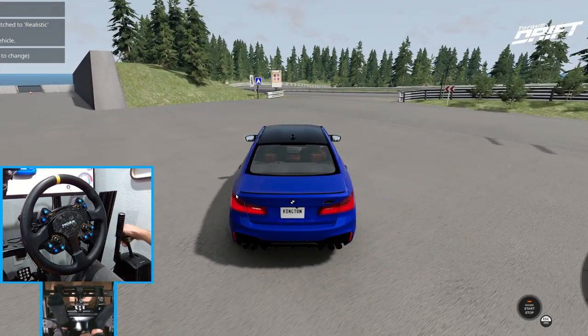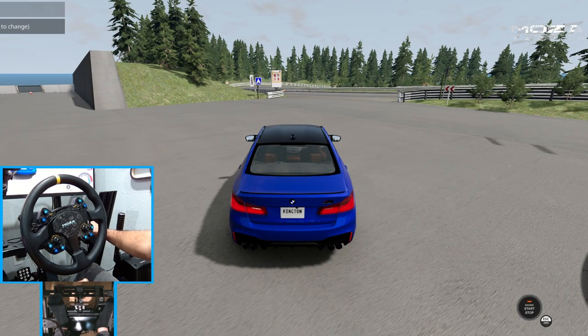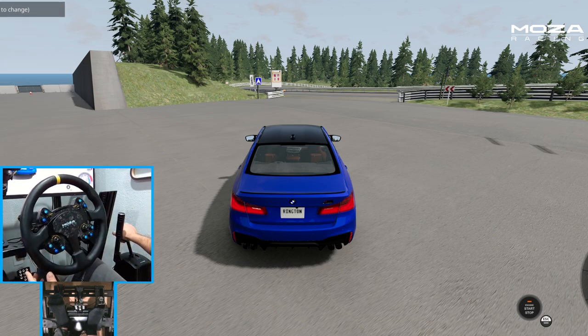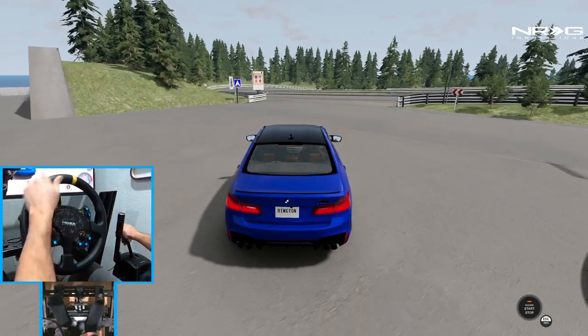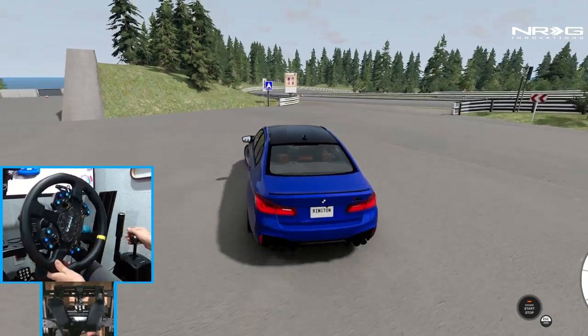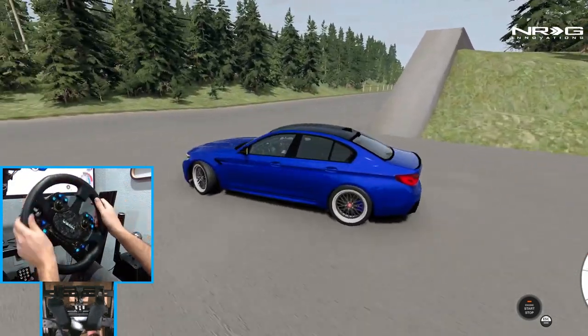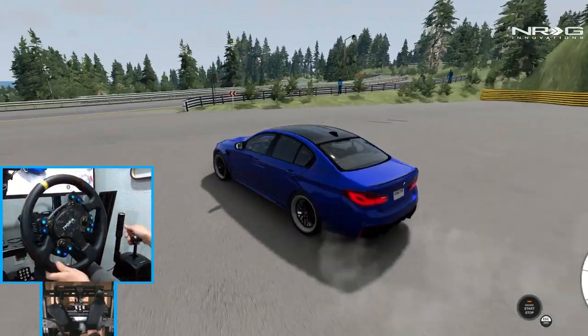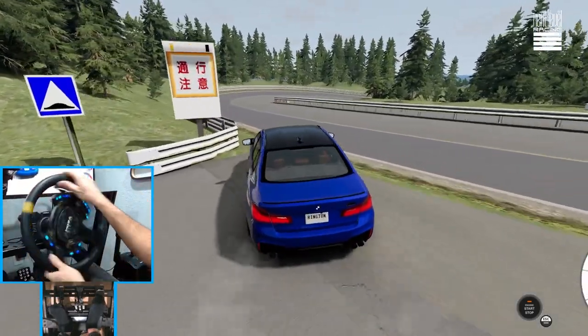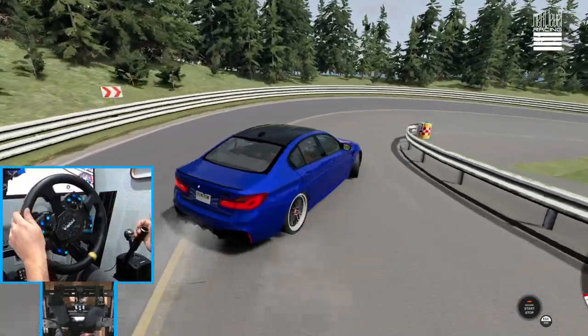So I call this a drift M5 because it is rear-wheel drive converted, manual transmission, and some grippy drift tires. We're gonna go full send first here at Drift Playground to get a full shakedown of it, and then we're gonna hit some mountain roads with it. We've got some BBS wheels on there as well. Alright, so we're gonna try and shake this car down a little bit.